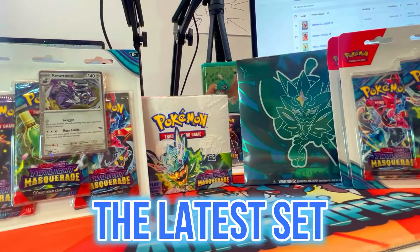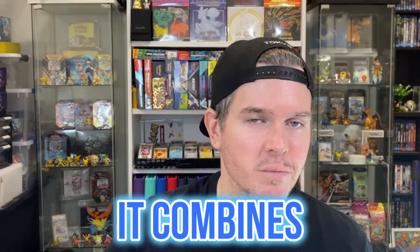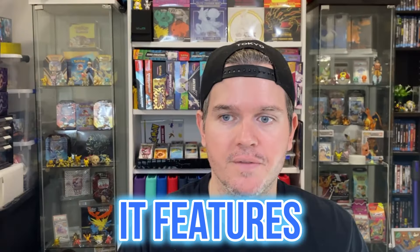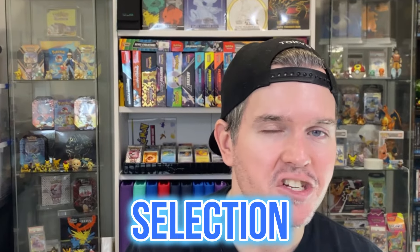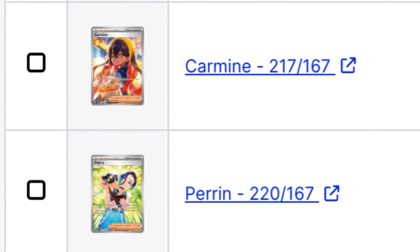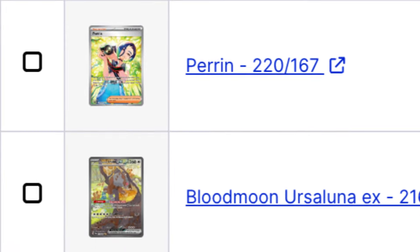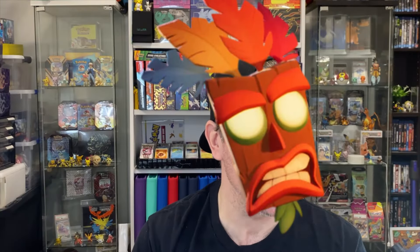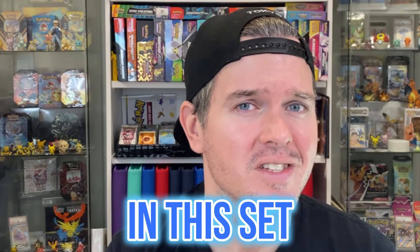Twilight Masquerade — this is the latest set in the Pokemon TCG. It combines the Japanese sets Crimson Haze and Mask of Change. It features a whole banger selection of new SARs, including that big boy Greninja, the Carmine, Perrin, Blood Moon Ursuluna, and that Eevee illustration rare. Not to mention gold Poffin. There's a whole bunch of masks as well. There's surely something for everyone in this set.